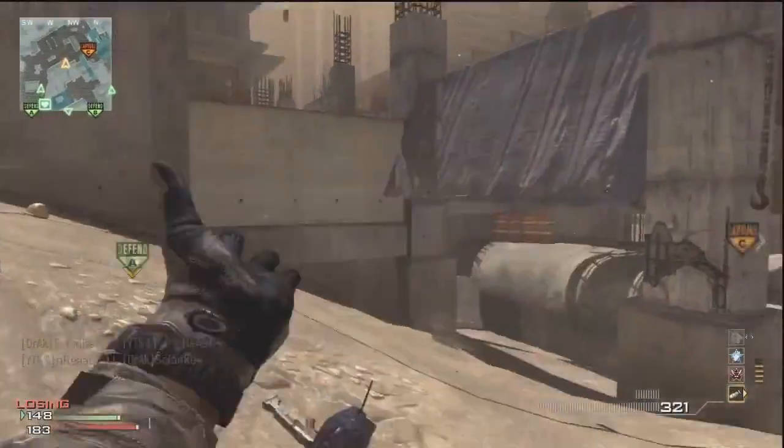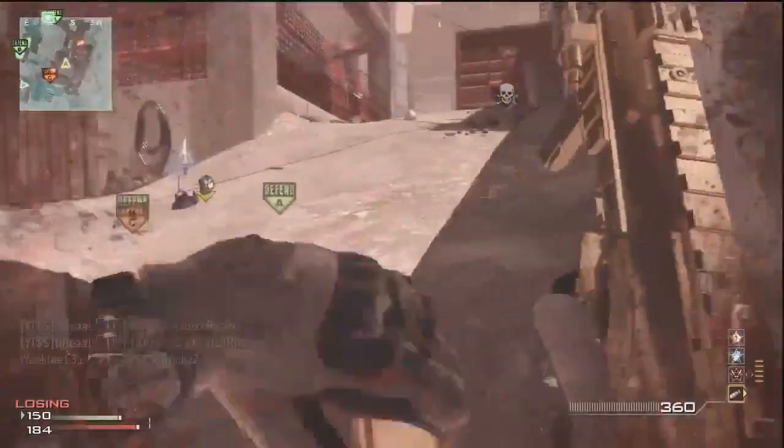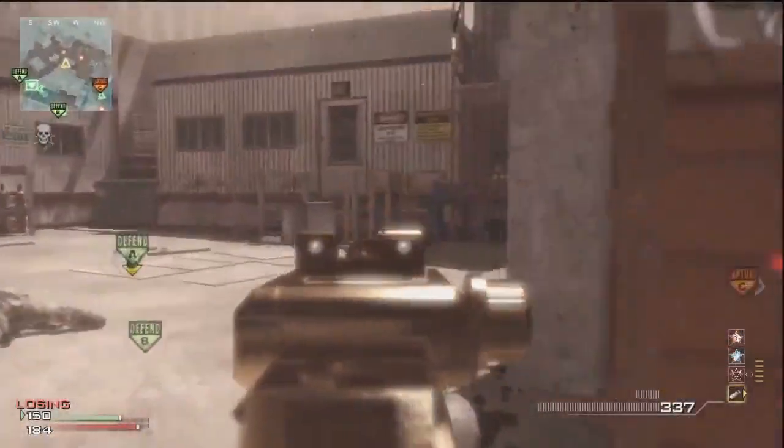I'll quickly talk about the class setup. I'm using the MP7 Sansa Extendomax with Scavenger Pro, Hardline Pro and Tetrep Pro, and I'm unlocking Assassin, Sleight of Hand and Quickdraw.